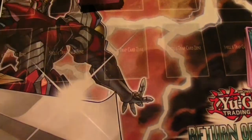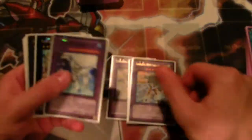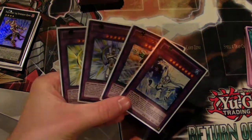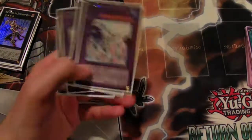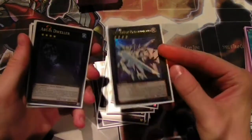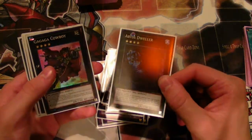Extra deck: two Elemental HERO Shining as the main boss monster, one Great Tornado, one Absolute Zero. I only used four fusions because I'm not maining Super Poly — I have one sided but I'd never go into it, so I think I'm just going to unside that. I'd rather use Miracle Fusion myself or go into an XYZ. Blade Armor Ninja — I love this card, it beats over anything and you get a draw like Cardcar D if it's destroyed.